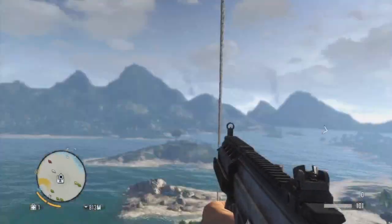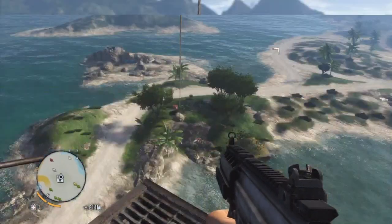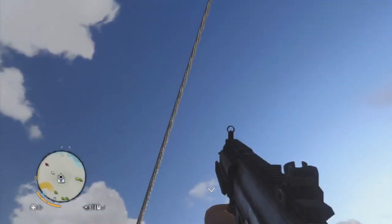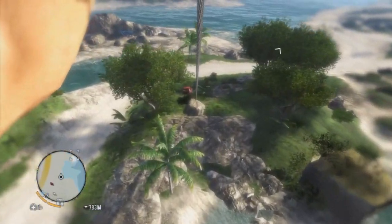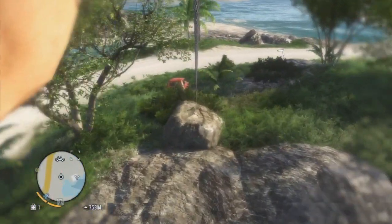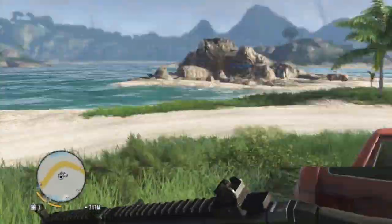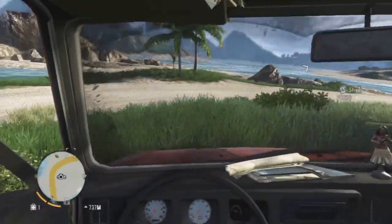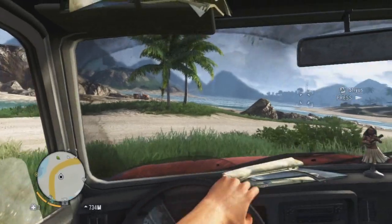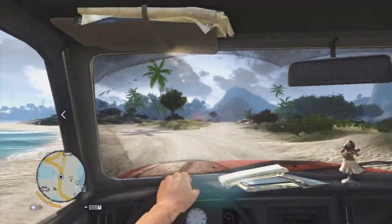I'm going to go and do the second tower here. Looks like it's about 814 meters away, which isn't that bad. We're going to use a zipline to get down as well, and hopefully we don't get spotted. Basically this episode is going to be mainly an exploration video. I just want to unlock a bunch of these radio towers. My goal for this episode is to get the sniper rifle unlocked.